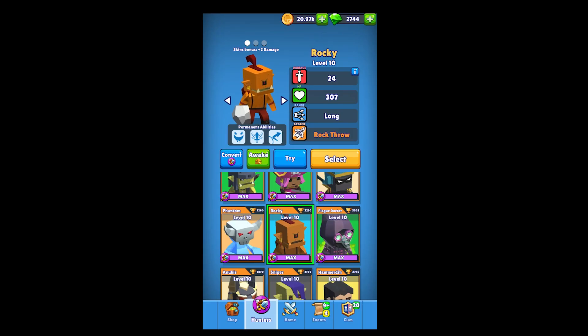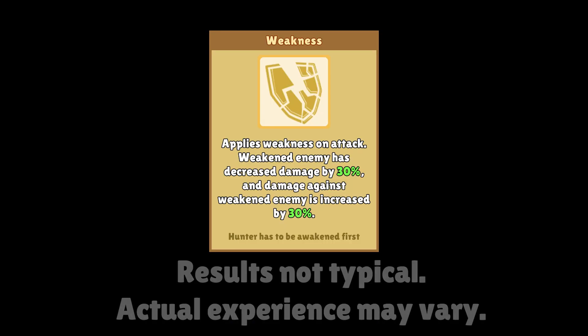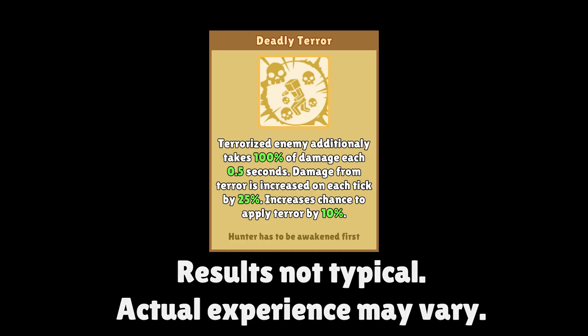When you awaken a hunter you get two new things. One is a unique perk that becomes default. It will not show up in your perk pool but it's usually a really good bonus for the hunter.